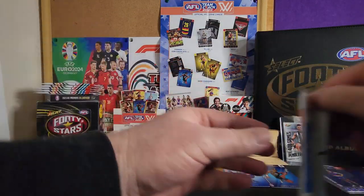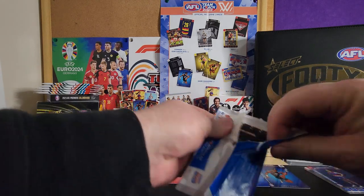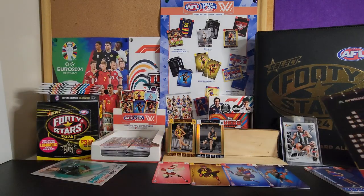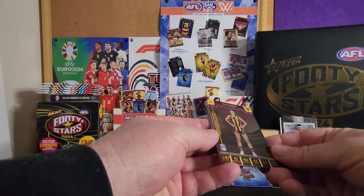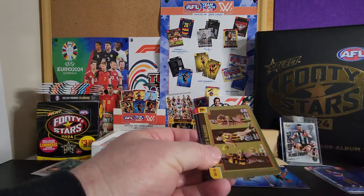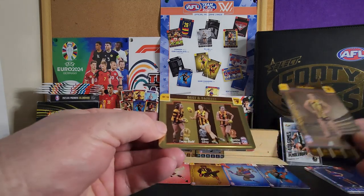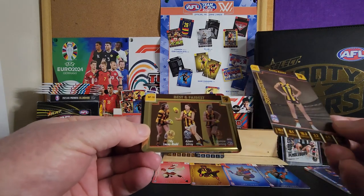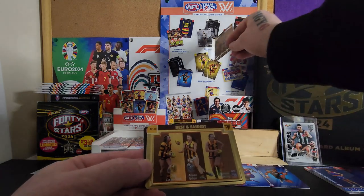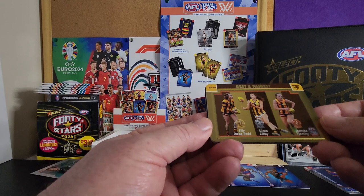I don't really know what the hits are in this, but I assume it's a bit like Team Coach. Gold — oh no, that's not gold, just looks gold. That is gold — wow, see the huge difference? Hawthorn really popping. So that's your standard silver, one per pack, and the gold is one in three packs.